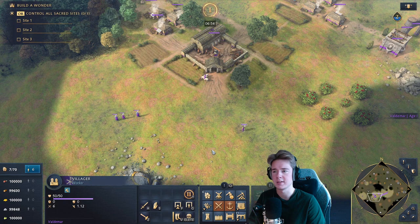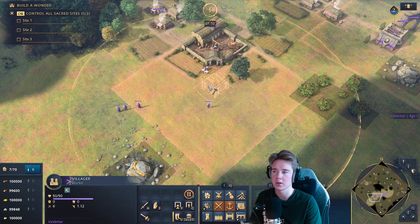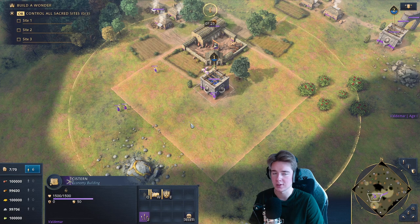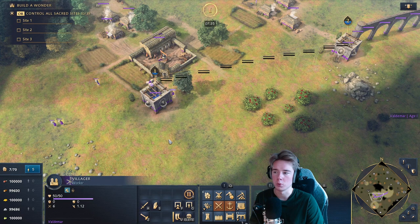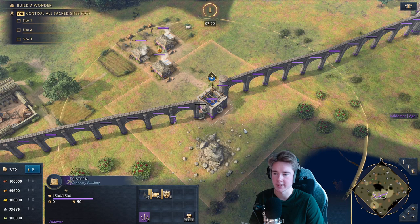The civilization is centered around stone structures called cisterns. Cisterns act as small Aachen chapels, giving a gather rate bonus to villagers within their radius. The radius increases with each cistern level. A level one cistern increases villager gather rate by 5%, and every upgrade adds another 5%. You can combine cisterns by building aqueducts between them to reach level two, giving 10% gather rate, and level three with three cisterns connected.